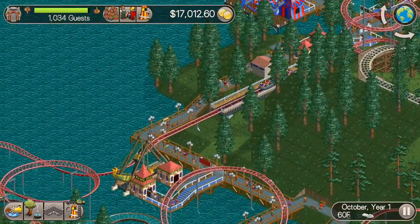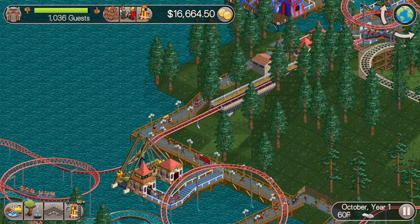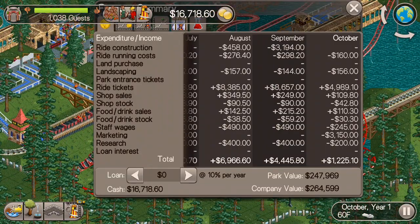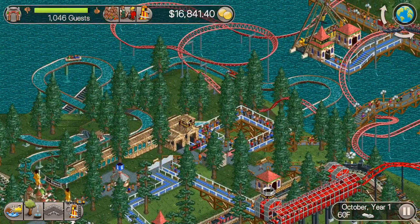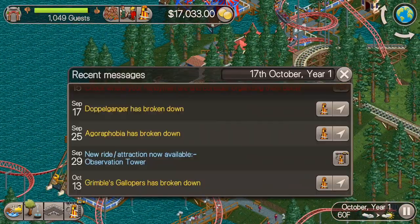So thanks for those guys, now we've got those named. Today we're going to be building a few more rides. Checking out the park value, we're sitting at almost $250,000, and we've got to get that up to $300,000 by the end of year 3.